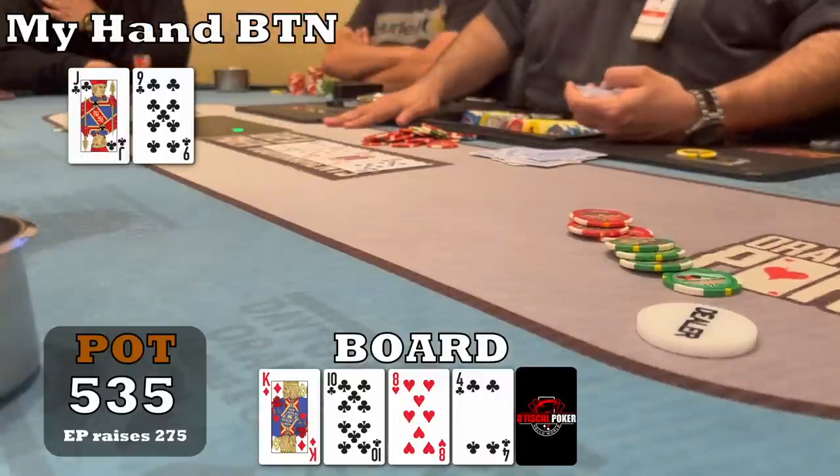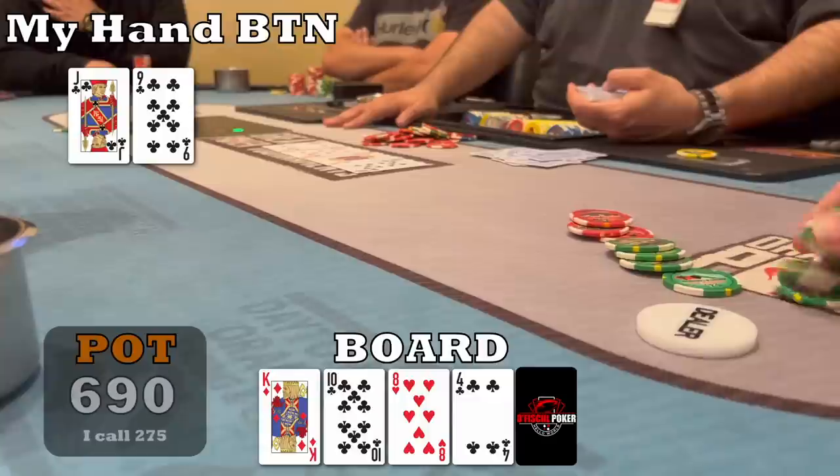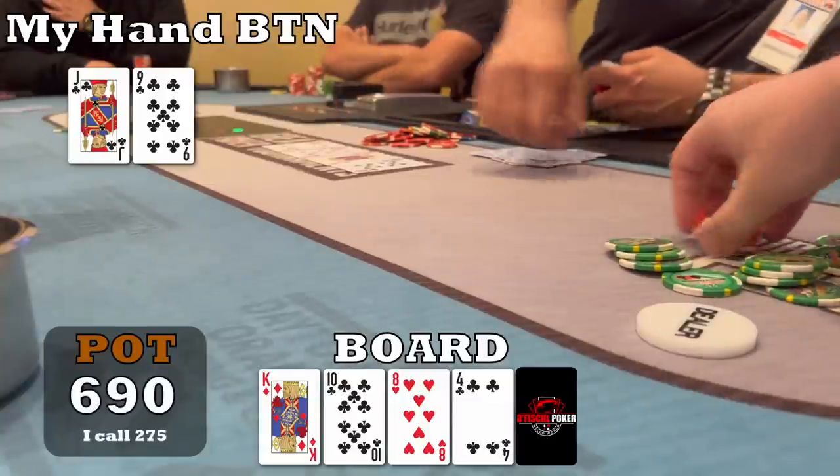Instead he raises to $275. I'll just give him the top of range here — say he has pocket tens. Against that exact holding I would need 28% equity to be able to call, as it's $155 to call into a pot of $540, and my hand would be about 33% equity. So this is definitely a profitable call, and there's some left behind to play for which I doubt my opponent would fold if an eight, queen, or club comes. I make the call pretty happily.